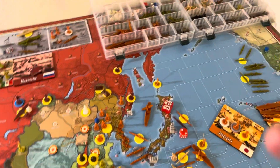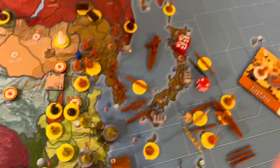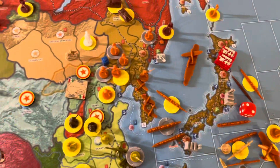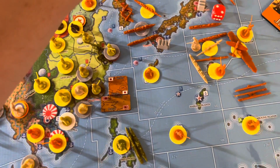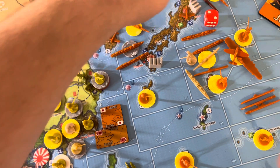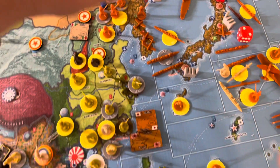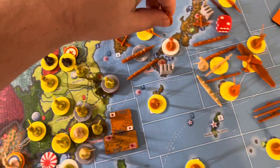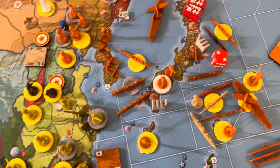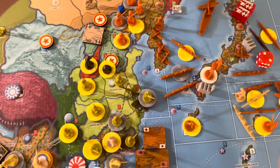I will place units now. My destroyer goes in Sea Zone 56. My fighter will go into Tokyo. Two marines and one infantry in Tokyo. One infantry will go into Kyushu.